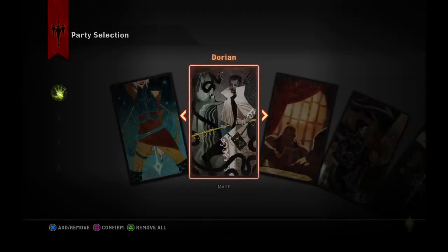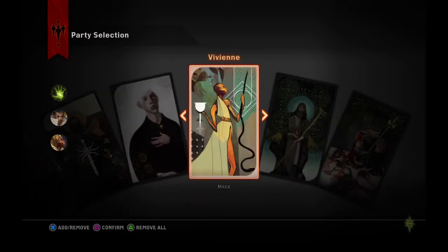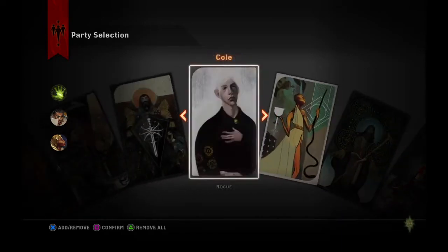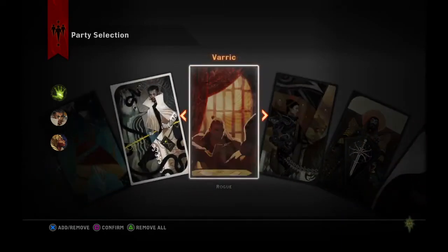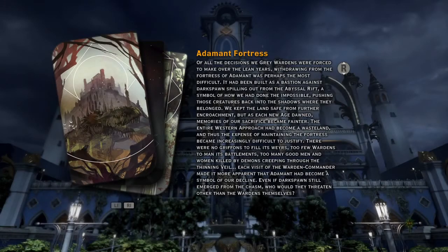Let's bring our fancier bunch — how about Dorian? Who else? Vivienne — she is from Orlais. And let's see, who else has some class? We don't have a lot of options. Screw it — Cassandra. This is where all the fancy pants are in Thedas. They're a bunch of punks. So let's go see what's going on here.